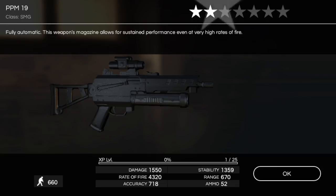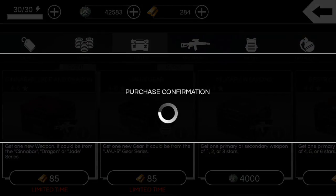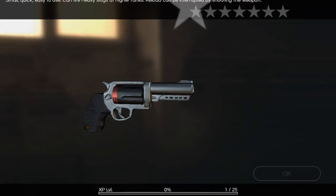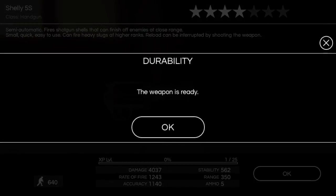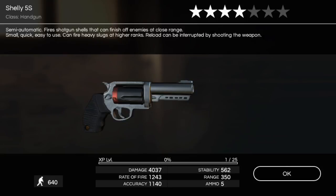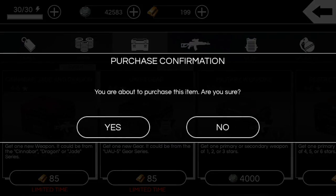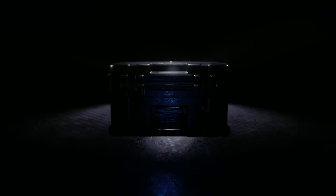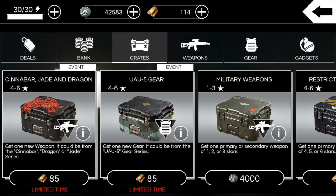Four-star PPM again — got a bunch of those. Four-star Shelley 5S — the most forgotten gun in the game. Can't wait till they introduce a skin version of that gun; seems like they just forgot it existed. Looks like two more crates.